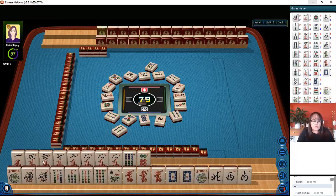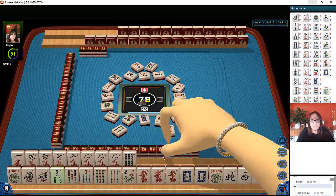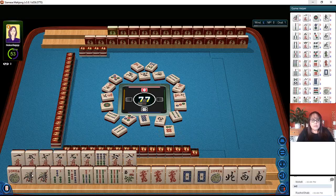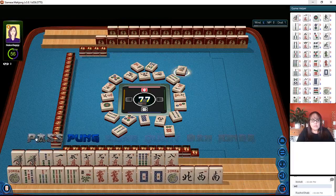I wonder if we could do the pair hand — one, three, five, seven, nine pair hand. I believe I discarded a three. Did I discard that three crack? Six dots. One, three, five, seven, nine — we'd have to throw away the nine though. We would need that three crack back. Let's pass.